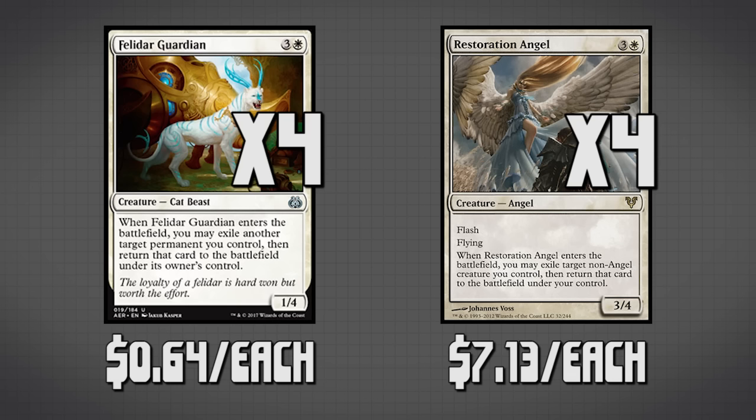Now that we know the pieces, let's see how the combo actually works. First, we start by playing either one of those two cards. Then we play a second one — obviously it can't be two Restoration Angels, because they can't blink each other. When the second card enters the battlefield, it blinks the creature we had out first. That creature gets exiled, returns to the battlefield, then it blinks the card we just played. That card gets exiled and re-enters the battlefield, then it blinks the first card again, and it just goes back and forth infinitely.